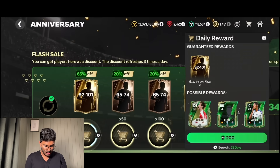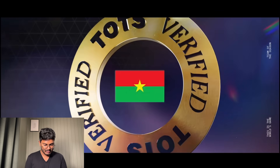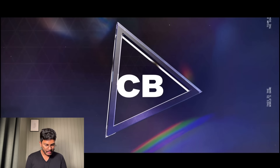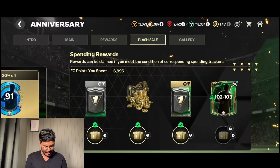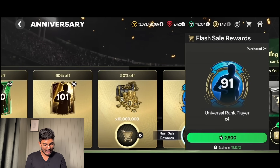Next one - 92 to 101 for 200 FC points. It's a Team of the Season - Sober. That's so bad. We still have to spend 3,000 more FC points for the milestone.